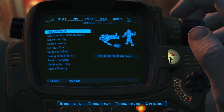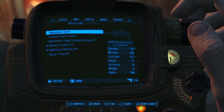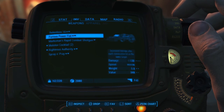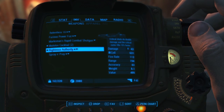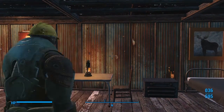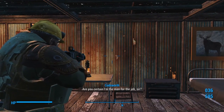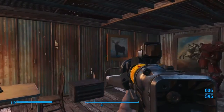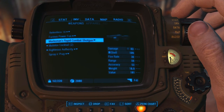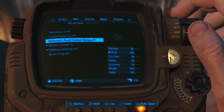Also, I upgraded the Righteous Authority. I had to go to Diamond City, talk to the weapons dude, and buy another gun, and use all the parts to upgrade the Righteous Authority because you need science to upgrade it. I upgraded it and it's looking sweet. Also, I upgraded our shotgun and it's got all kinds of good stuff on it now.